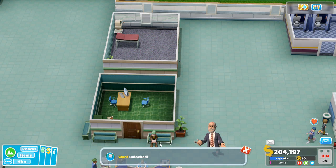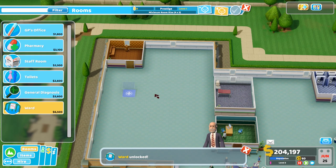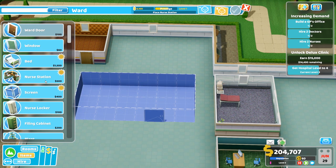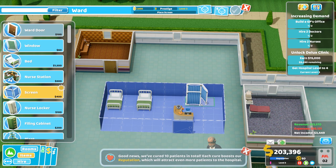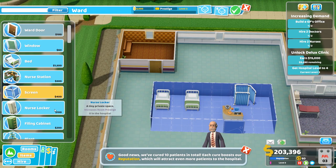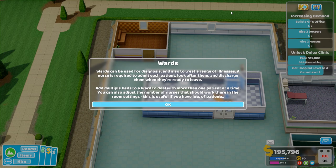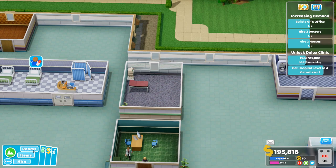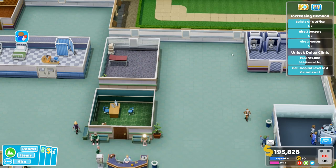We've unlocked the wards! This is for the more serious illnesses — they will go to the ward and rest there. It does involve a nurse and there's actually a perk for being good at wards. You need a nurse station, a bed, and ward doors. Put the door at the front, the nurse station at the front as well, put down some beds, and a screen so they can get changed in privacy. Only two beds for now, but that can be expanded.